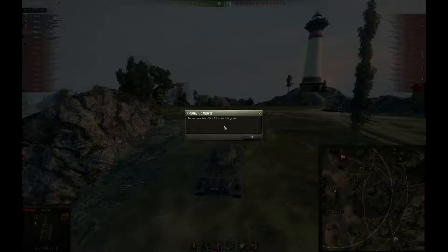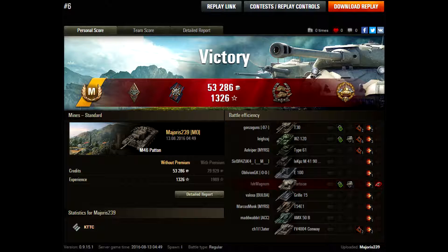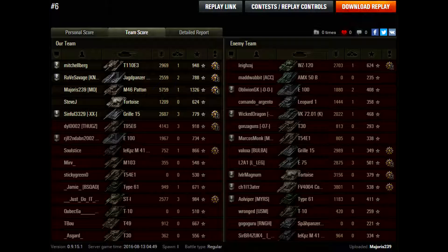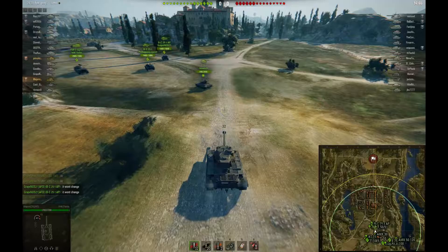The Jagdpanzer misses. I take a YOLO snapshot because why not — I was gonna be under his gun anyway, and he wasn't gonna be able to hit me until I went up the ramp. So I figured I just took it, and it worked out. I noticed it was RNG — it was definitely an RNG shot on the move, 100% RNG. The Grille 15 finishes off the E75, and that was that. That was an Ace Tanker — I'll have the post-game stats up on screen.